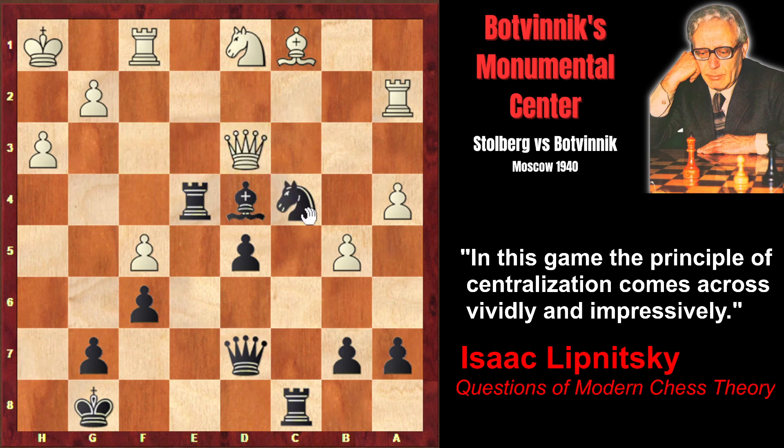Qd3. And now knight e5 — the knight is greatly placed on e5, with tempo attacking the queen. By moving away from c4, the knight vacated the square for the rook. After the queen retreats, finally rook c4. The complete occupation of the center is achieved. All black pieces are centralized, extremely active, and harmoniously placed. Black pieces coordinate very well, while white pieces are squeezed on the first rank, and it's not clear how white is going to coordinate his pieces.